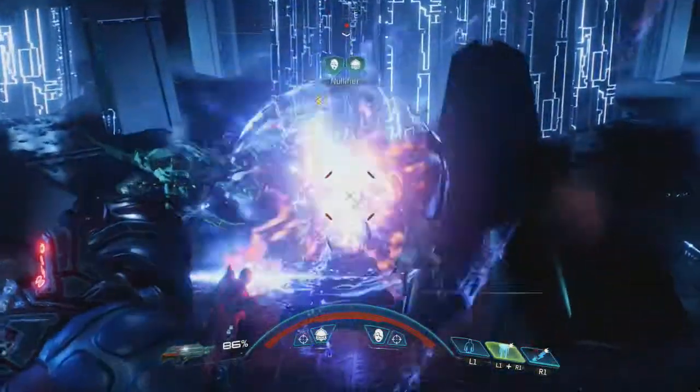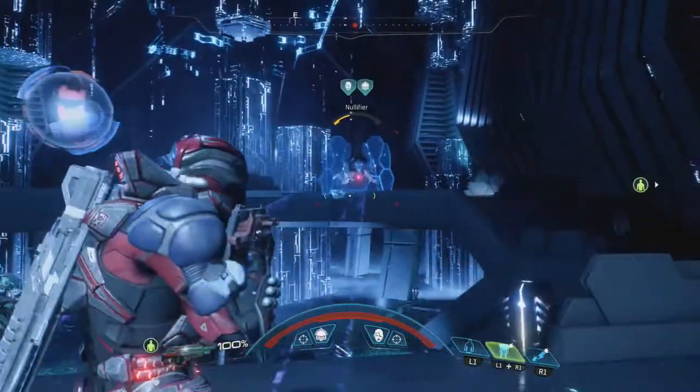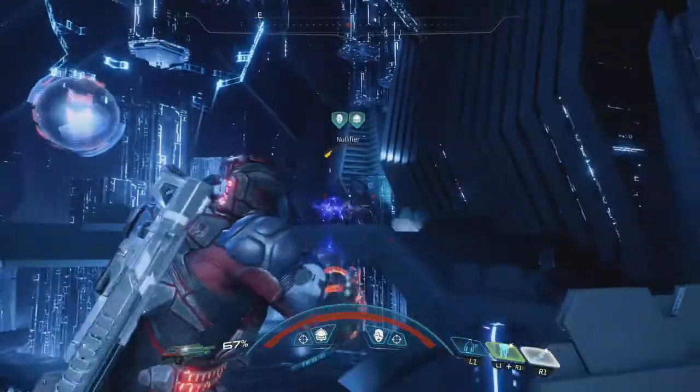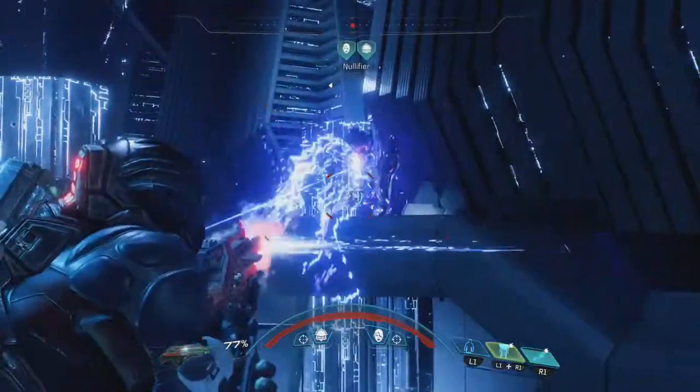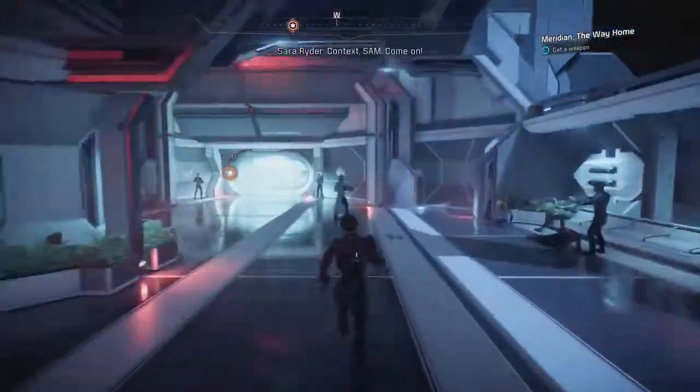In this first sequence you're back on Meridian fighting a lot of remnants. You'll have two nullifiers to take out, but at this point they're not too much of a threat. I have my Remnant Mark 6 and it's very powerful.